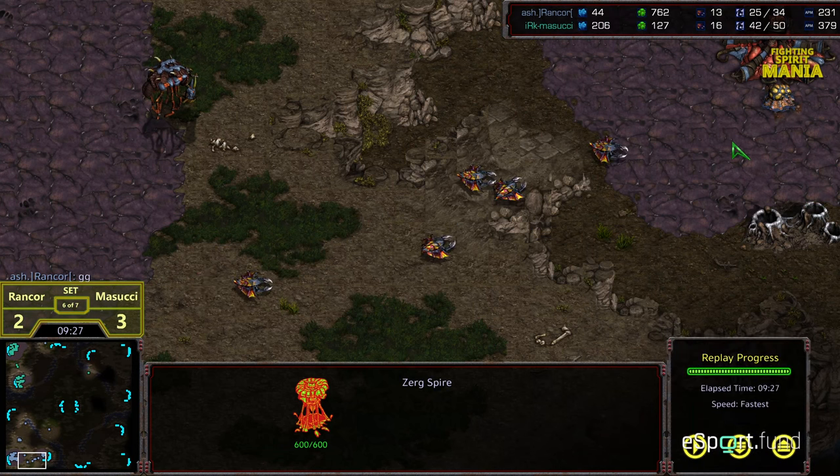Masuchi is your champion — wins it in set six and advances to round three in the winner's bracket. Rancor dropping to the loser's bracket. Great series overall, congratulations to both these guys. Looking forward to seeing both of them next season of BSL. Hope you guys enjoyed it, thanks for watching!